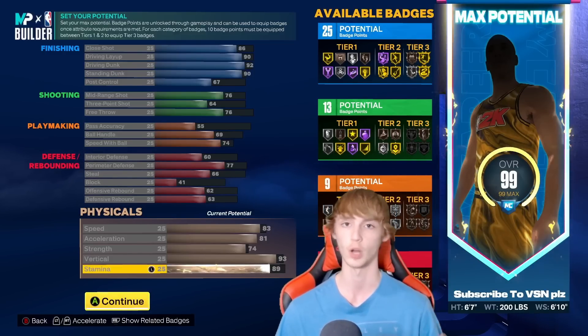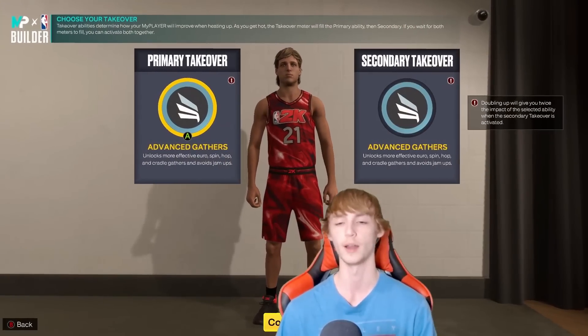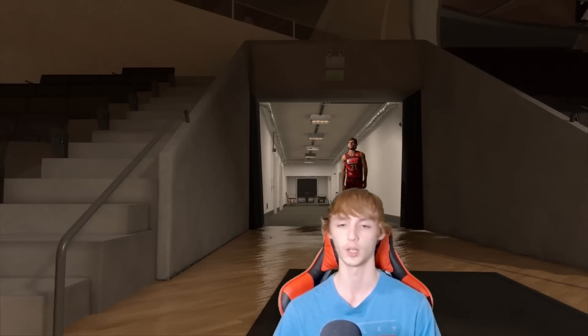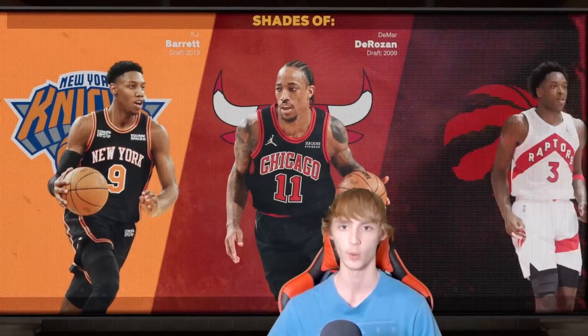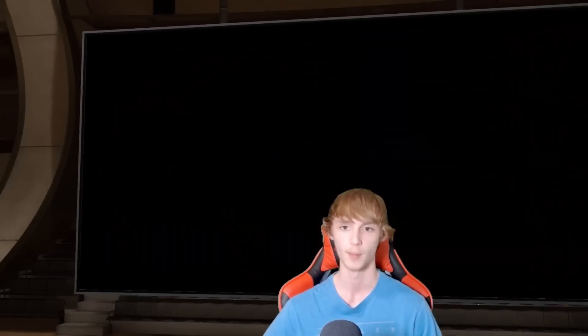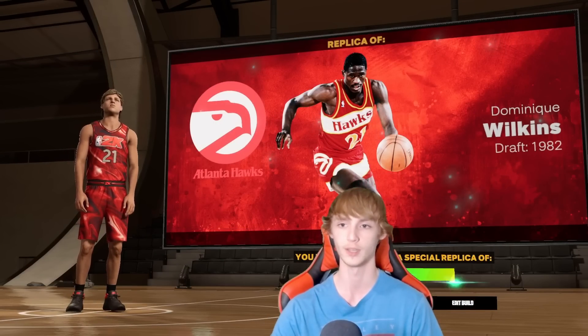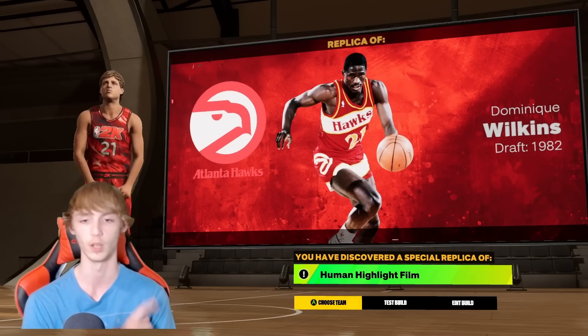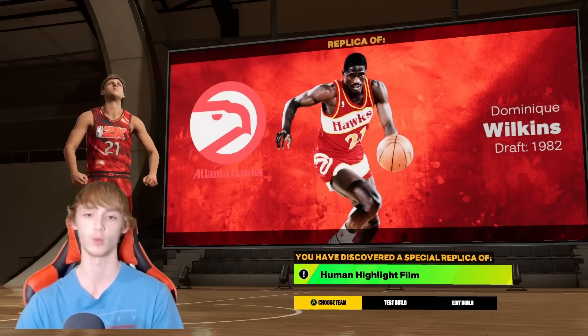Dominique Wilkins — pretty solid. The shades of are RJ Barrett, DeMar DeRozan, and OG Anunoby, but we built from the Atlanta Hawks: Dominique Wilkins, the Human Highlight Film. Special replica — pretty awesome. Let me know if you're running with him down in the comments.